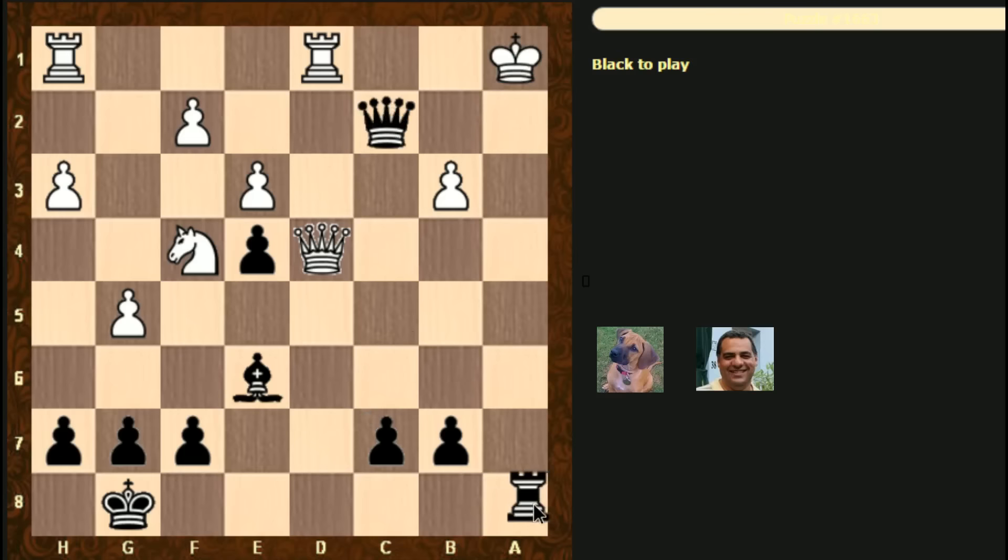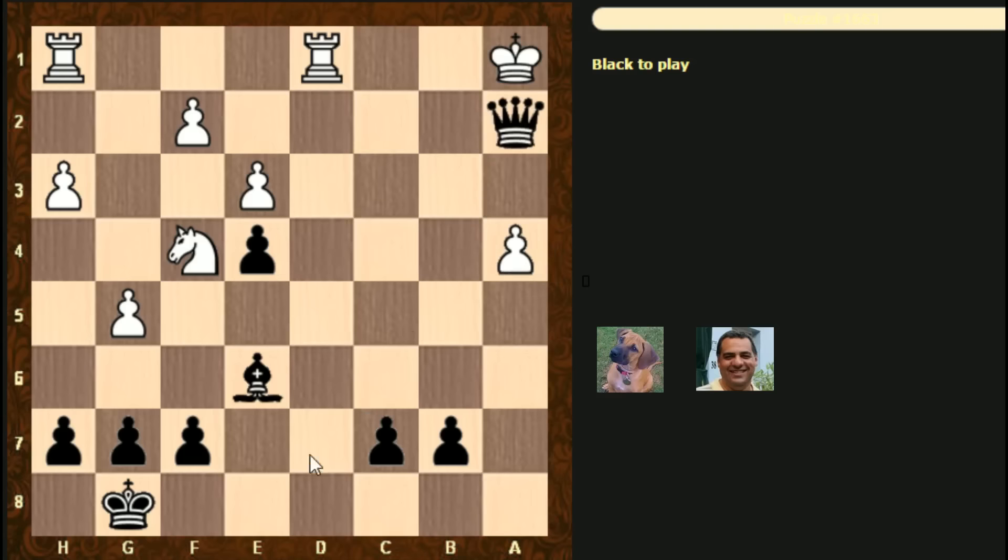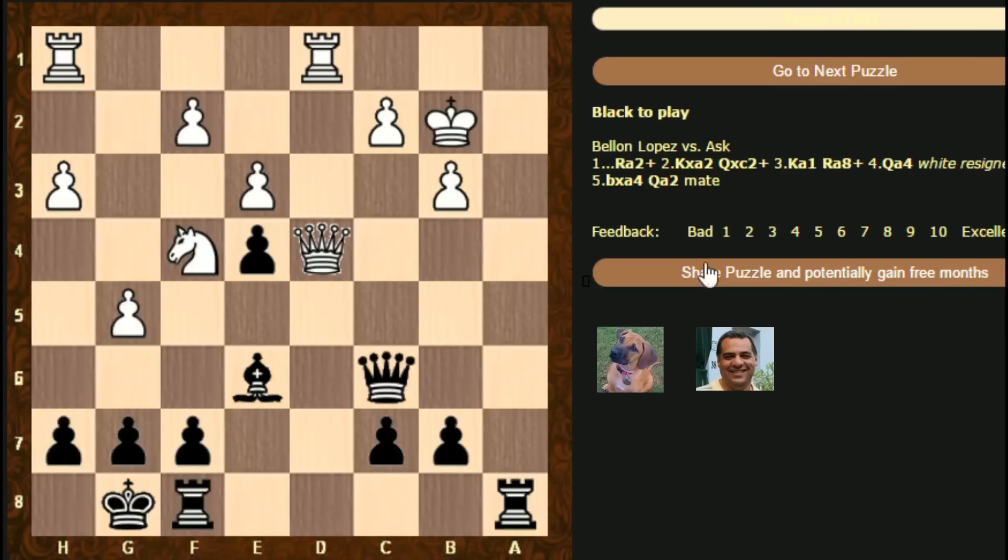So there's rook a8 here. I think we just take because there's queen a2 - we're not getting back-rank mates or anything just yet. Oh, that's much easier!